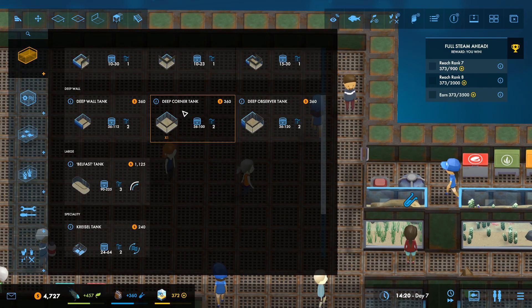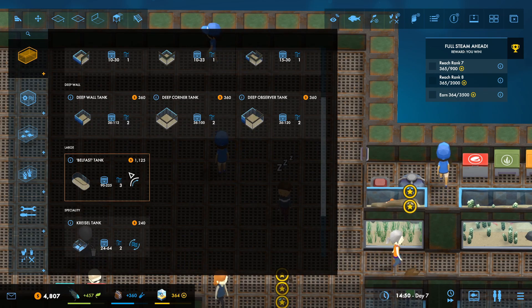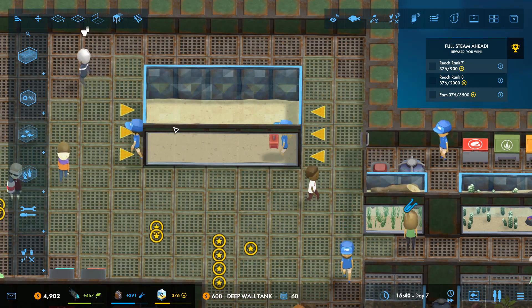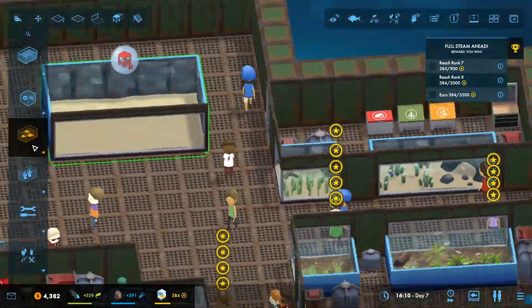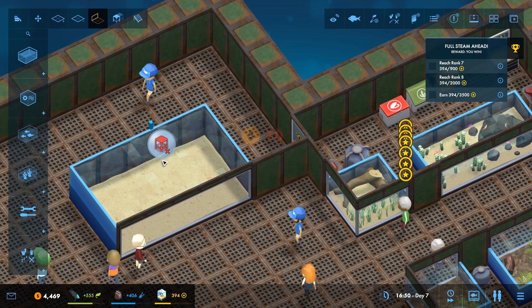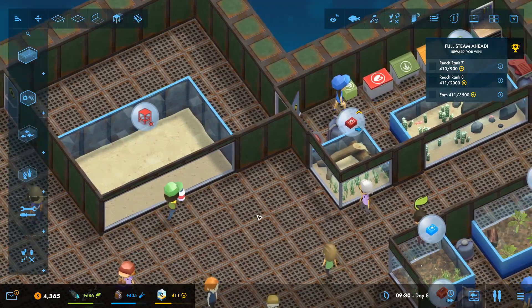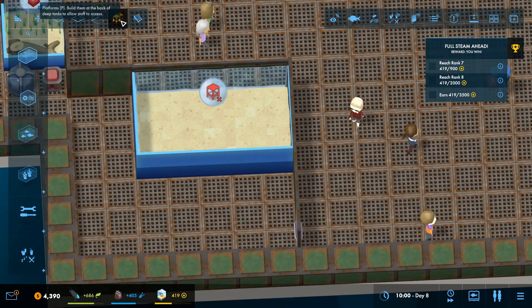Let's have a think about what we can do. The jetty tank - no, we'll do that further into the aquarium. I think just some wall tanks. We're making deep wall tanks. We'll just do one for now. I don't think I've put that in a very good place - I should probably go back one. Let's bring that down there. No one's going down there. And a staff door here for now, that means we can delete this one as well.